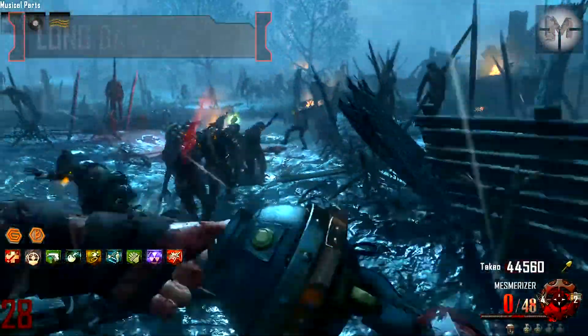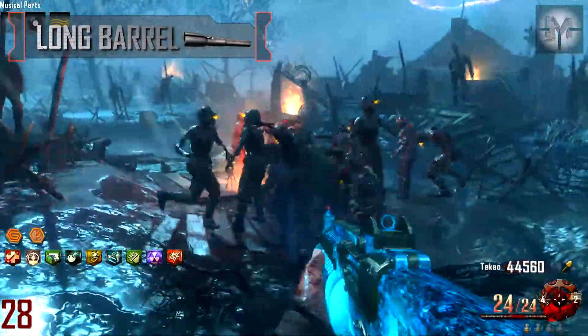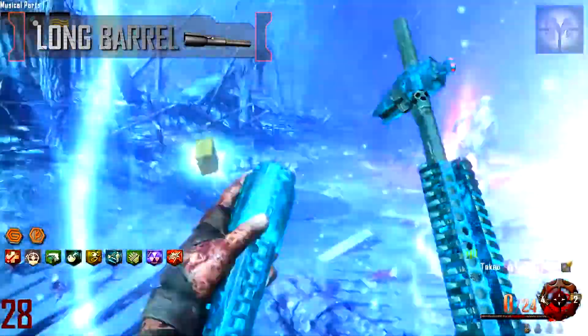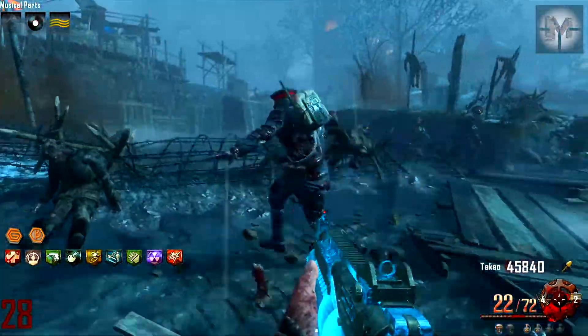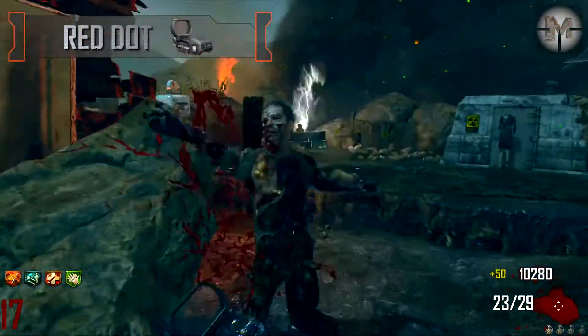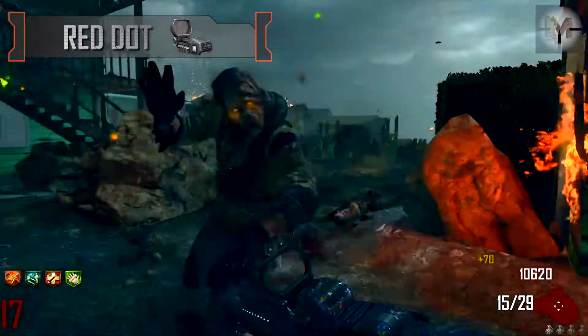The first attachment is probably the long barrel. The weapon look doesn't change, but you get the feeling that one shot kill distance is slightly greater. Despite the lack of certainty, I recommend this attachment as it's more useful for our strategy than the second attachment, red dot. This weapon already has a clear sight, and we don't need to aim with this weapon very much.